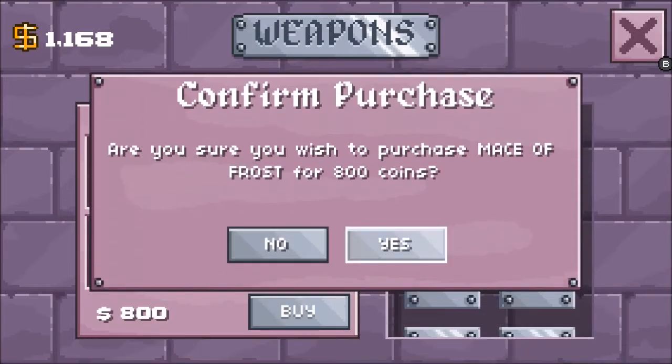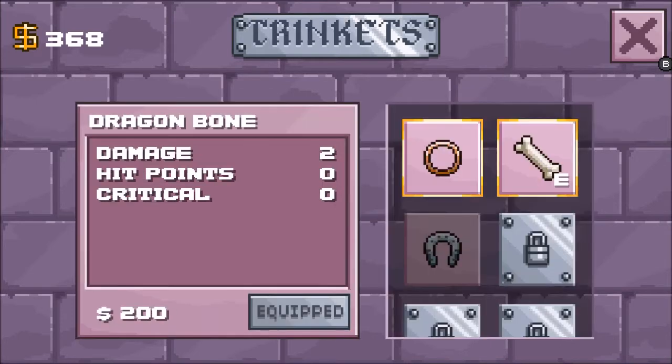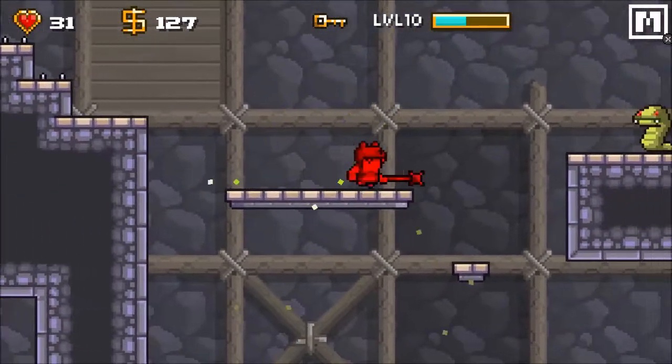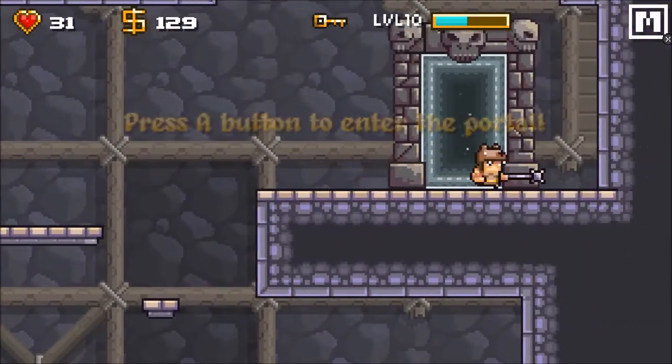If you can't kill the enemy on your first few swings you must run back and forth away from their attack to avoid taking a hit — repeat. Most hitboxes were spot on but I had troubles jumping on and around the rotating sword boxes. Keys must be picked up while standing on the same platform; you can't jump from a platform below to obtain it.